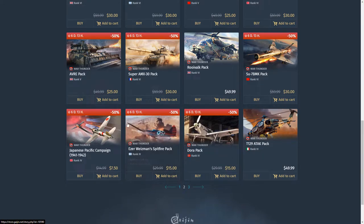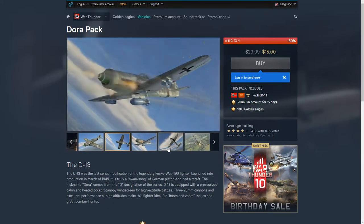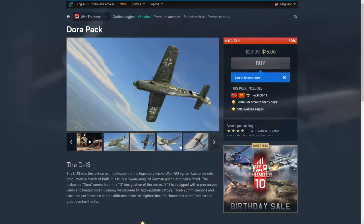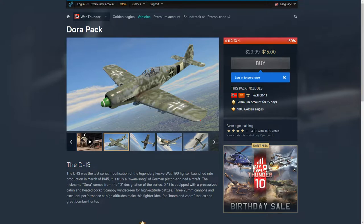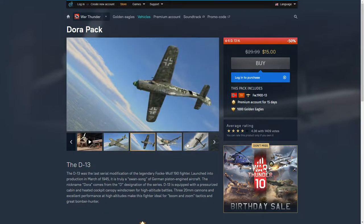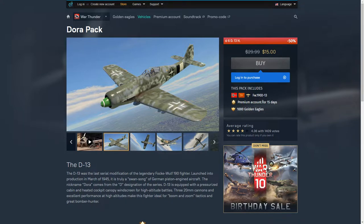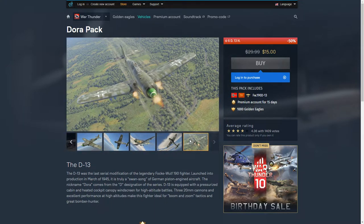Next: the Dora pack for Germany — I picked this up today. First impressions: beautiful, wonderful. The turn rate is alright, it's more of a boom-and-zoomer but you can still hang around with some planes. Acceleration is pretty good. The guns are a little difficult if you're not used to German plane guns. For $15, this is a great grinder for Germany — it can get you up to rank five, you get 15 days of premium and 1,000 Golden Eagles. If you're just starting Germany, buy the Dora first.